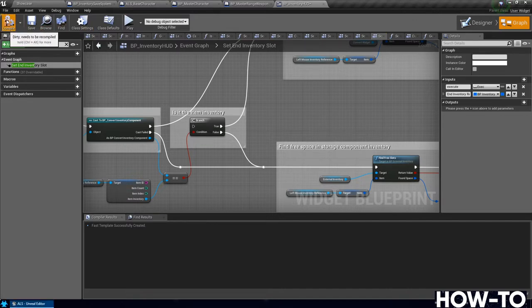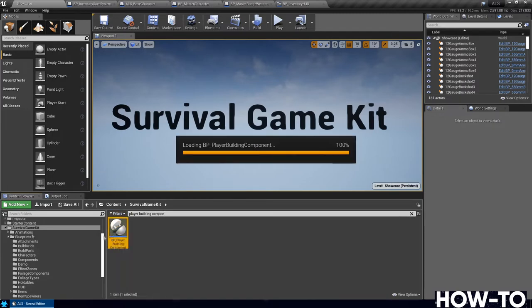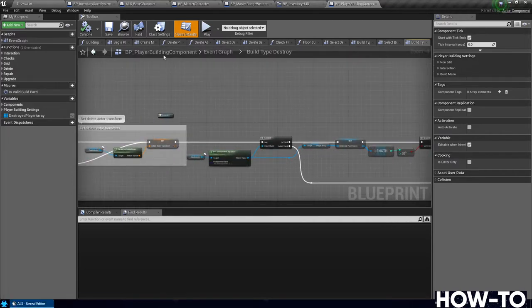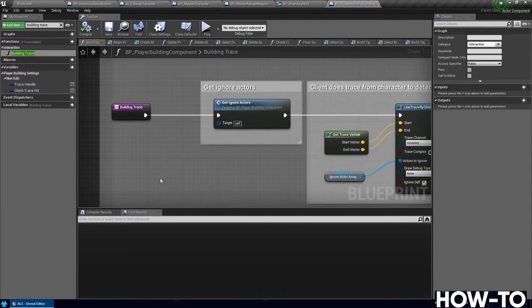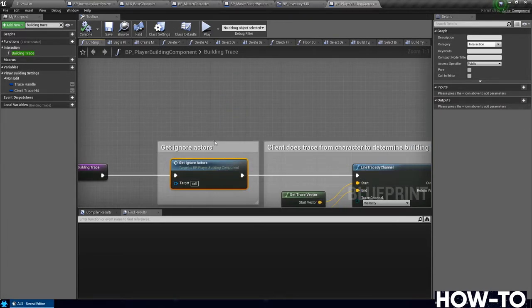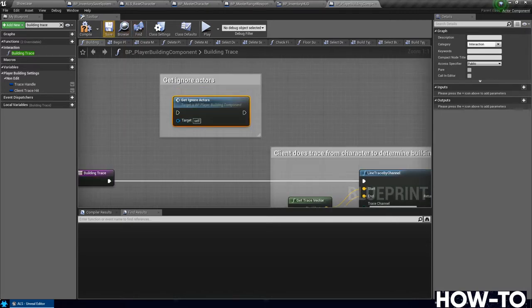Next, we need to be in the Player Building Component. Search for it under Survival Game Kit and double-click. Go to Building Trace — search for it on the upper left and double-click that function. You'll see Building Trace and Get Ignore Actors. Delete or drag Get Ignore Actors up to the top so it's disconnected from the flow. Compile and save.